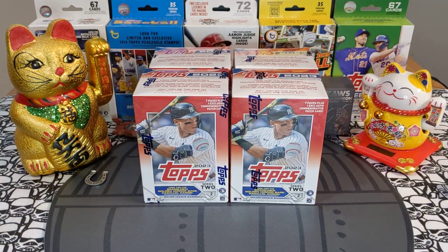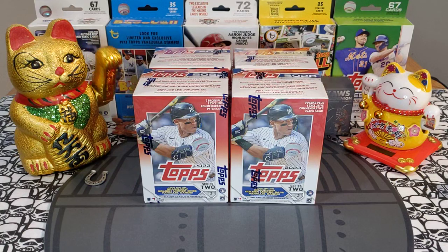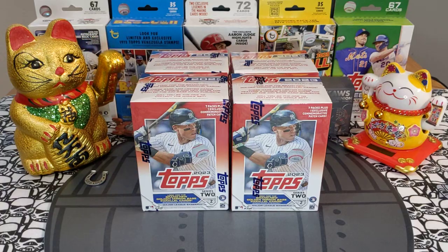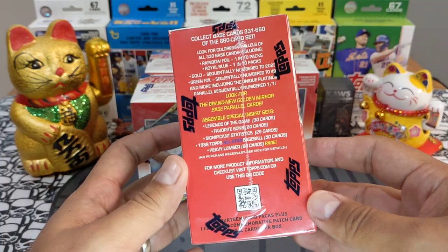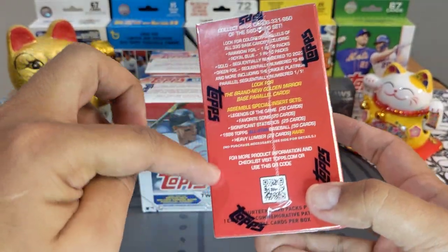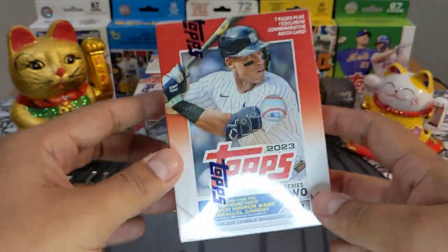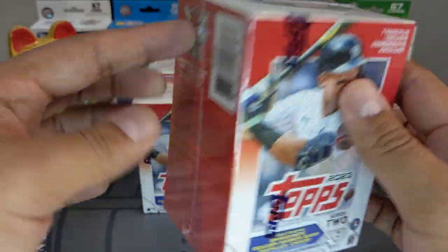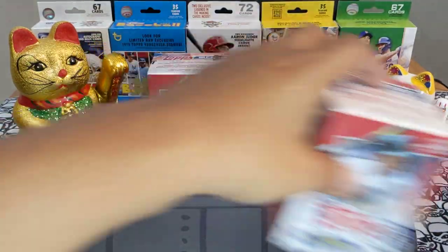Hey sports card fans, Lucky Peter here with another personal rip. Today we got Topps 2023 Series 2 blaster boxes — four of them from one of my local Targets. Super happy to find retail already and super eager to review this product. It doesn't really highlight anything about the new blue and purple foil boards, but that is exactly why I bought this. Super super excited to check those out.